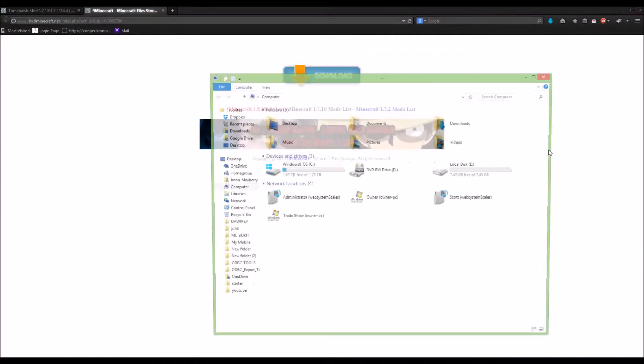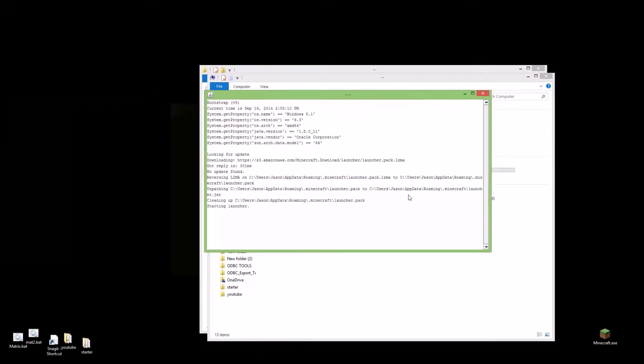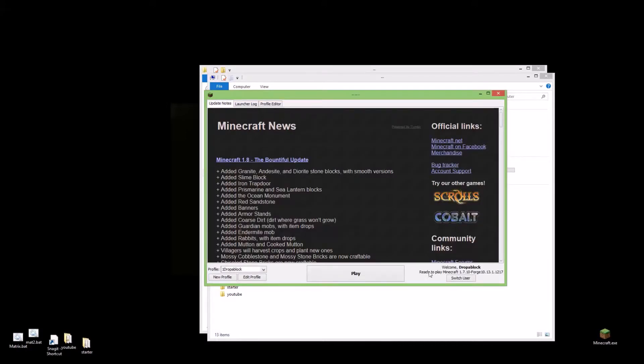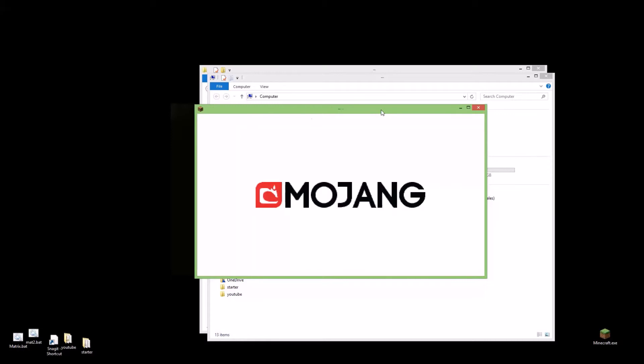You're going to go back to your desktop and open up Minecraft. I'm ready to play Minecraft 1.7.10 with Forge. Down here on the right, click Play. If your screen throws up an error or crashes, you probably didn't install Forge Mod Loader, or your version isn't compatible — you can't play 1.7.2 on 1.7.10 or 1.6.4 on 1.7.10, it just won't work.